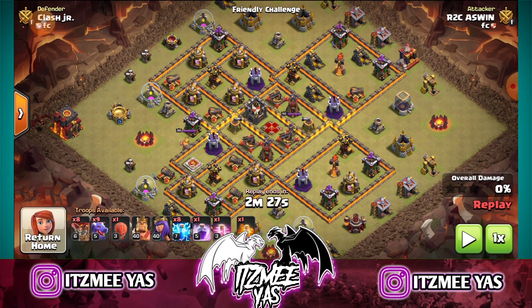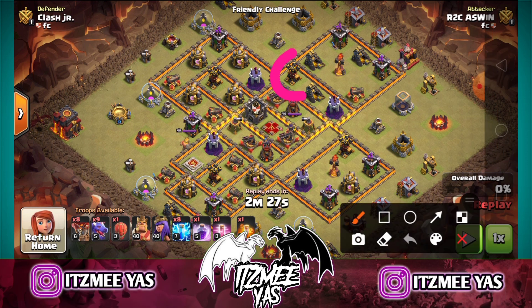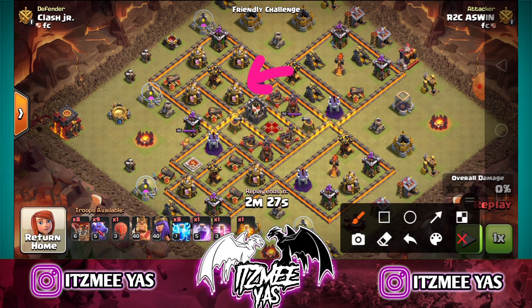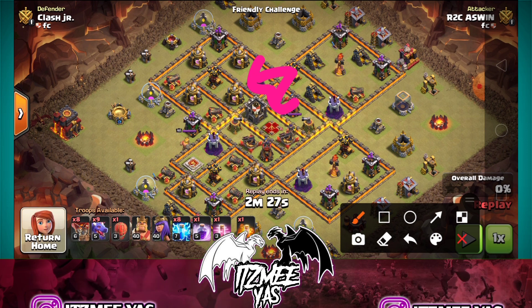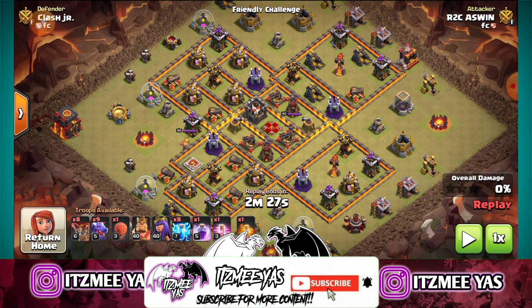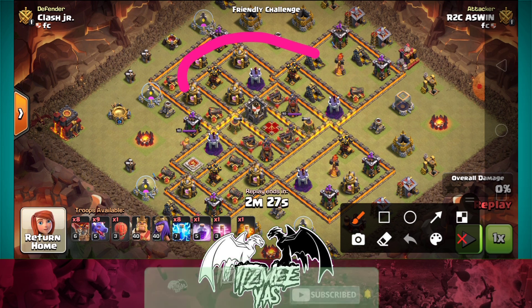If you look at this, you can see how to choose. The first thing is there is a defense in the pocket. Let's take this air defense. What is the defense in the pocket? If you look at this, there is a wizard tower and an xbow. There is no archer tower in the pocket — it is a kind of area. You can see where the air defense is in the pocket, and these two air defenses are in the pocket.